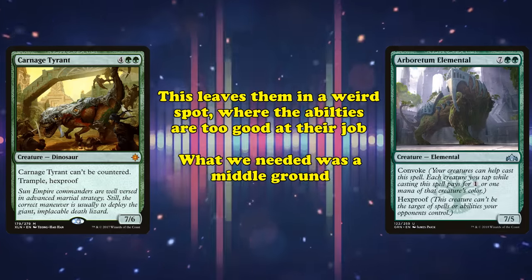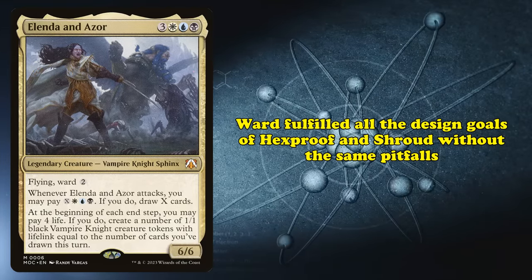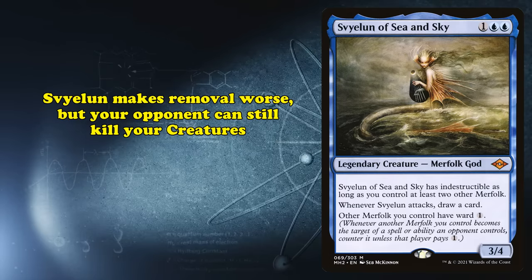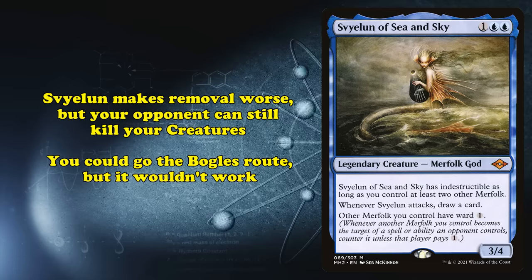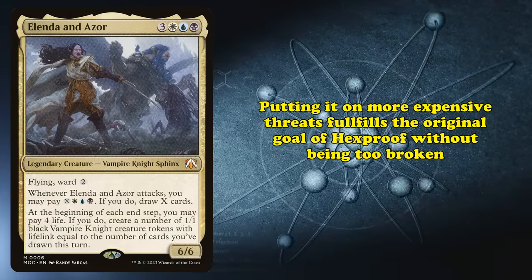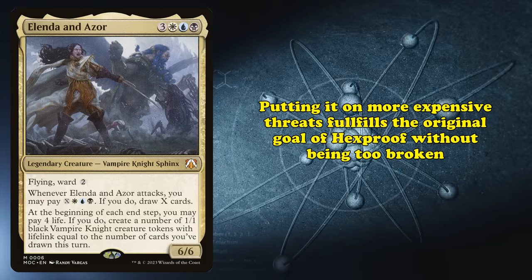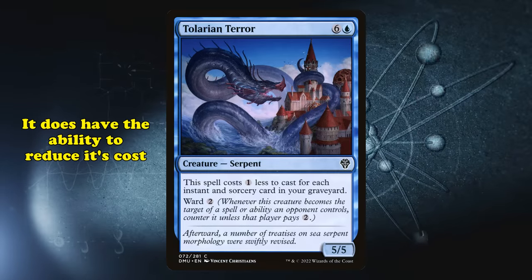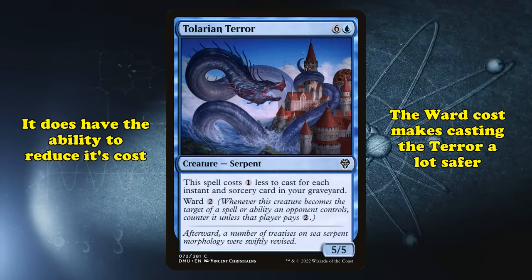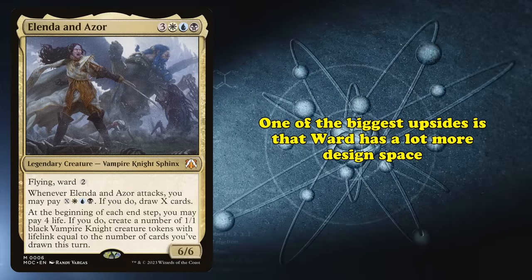The main purpose of large threats with Hexproof is to give players a way to beat control decks that load up on single-target removal. This is the way Carnage Tyrant was and is still used, and control decks usually have answers anyway thanks to their board wipes. This is also why cards like Dragonlord Ojutai only have Hexproof under certain conditions — namely that it's untapped. This is designed to protect Ojutai after the turn it's played so your opponent can't remove it before you untap. If Hexproof is put on creatures that are too small, players will just go for the Boggle strategy. This leaves Hexproof and Shroud in a weird place — they're just too good at their job to really be used the way they were initially designed. What was needed was a middle ground, and that middle ground was Ward.